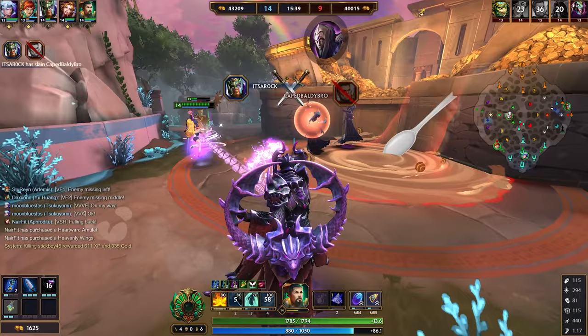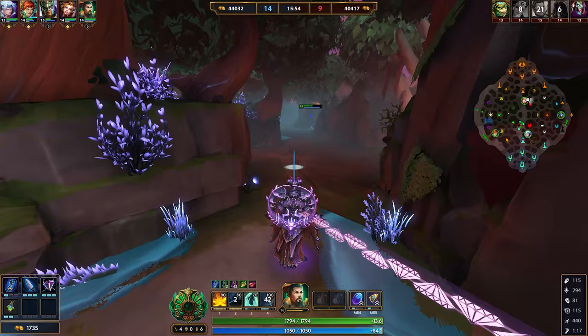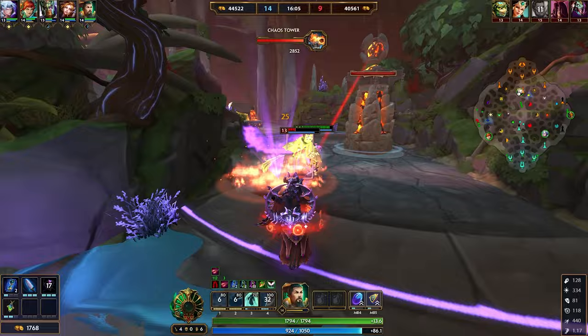Talking about cooldown reduction, Sands of Time is our very best option. It gives you cooldown reduction, and the upgrade, Pendulum, gives you not only 20 cooldown reduction but also 190 power — the most power you can gain from a magical item. With this much power and 20 cooldown reduction, it really doesn't give you any other choice for a starter item. This is probably the very best starter.